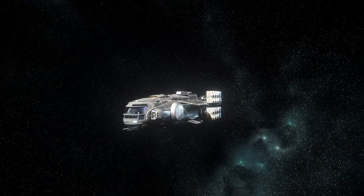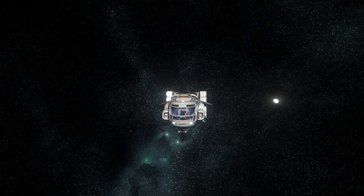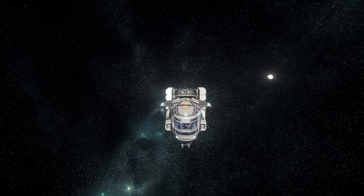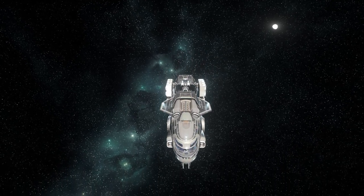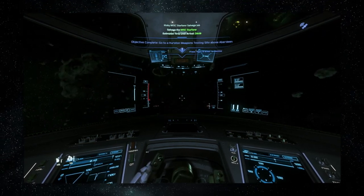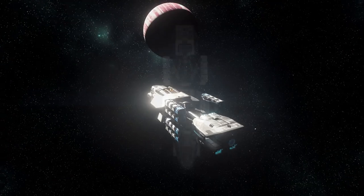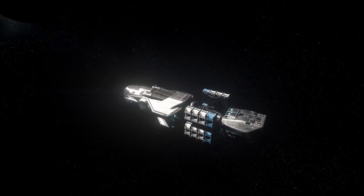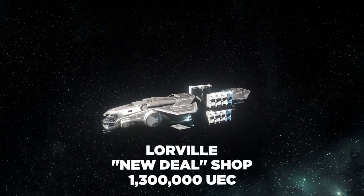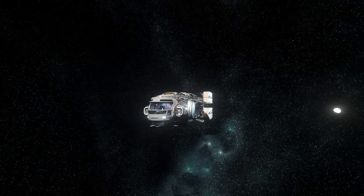You will also see how I equipped my Hull A to be more functional for its role in this job. The size of the Hull A is a big advantage since these contracts take place in Yela amongst the asteroids and Hurston with a lot of scrap flying around your ship while you are transferring cargo. Navigating through the asteroid field and space scrap is way easier with a smaller ship than with, for example, a C2 Starlifter, Freelancer Max, Star Runner, or any other bigger ship. This little cargo hauler costs only 1.3 million and you can buy it at the New Deal shop in Lorville.